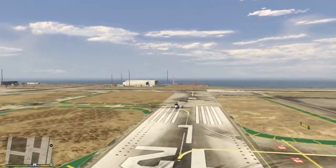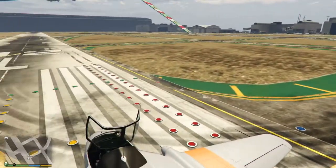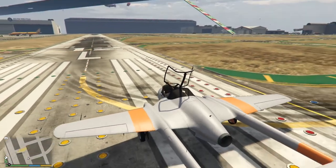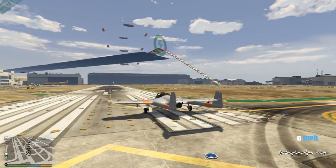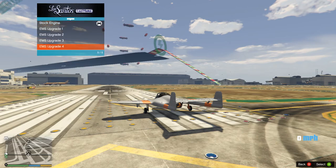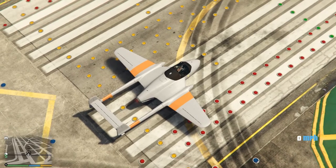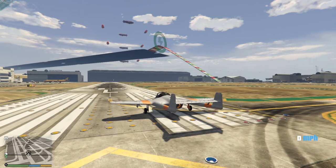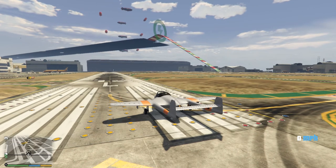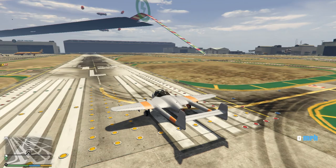This time we're going to use the upgraded engine. We have applied the maximum level of engine upgrade, and in the exact same format I'm just going to apply full throttle all the way down to the end and see what speed we get up to. We'll do that in three, two, one, go.